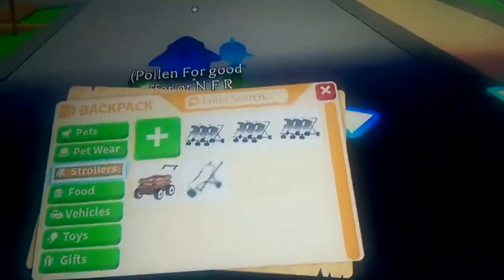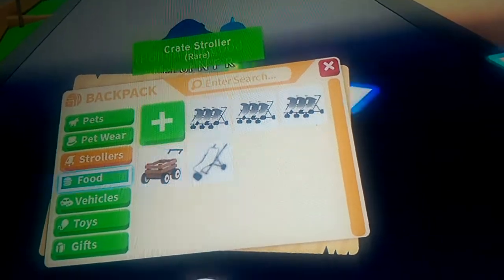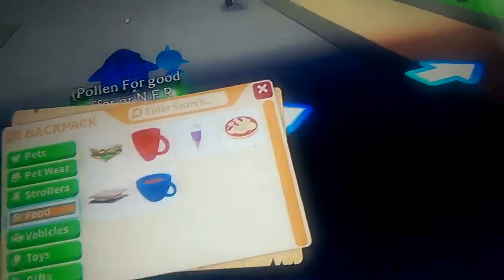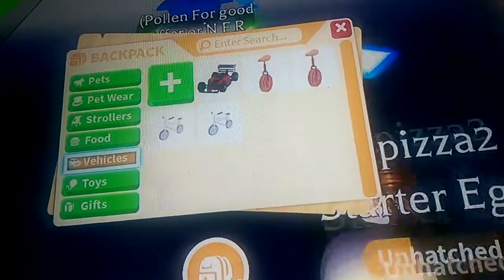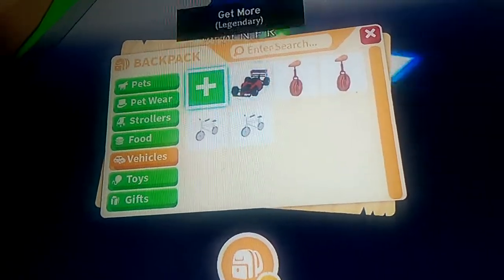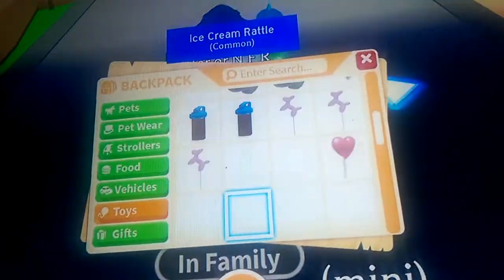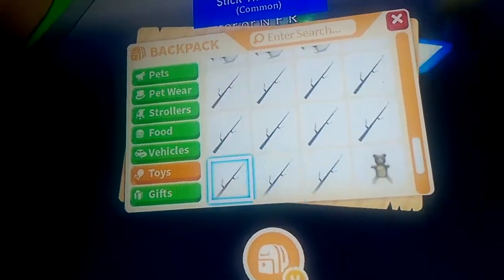My pet wear is just the normal stuff. I got three triple strollers, one default stroller, and one crate. I got some food, some vehicles, and here — this is the most filled inventory. I've got billions and billions of toys.